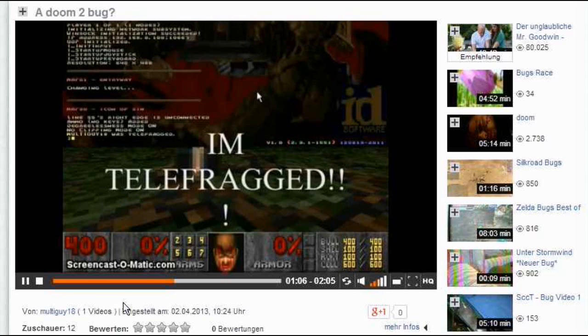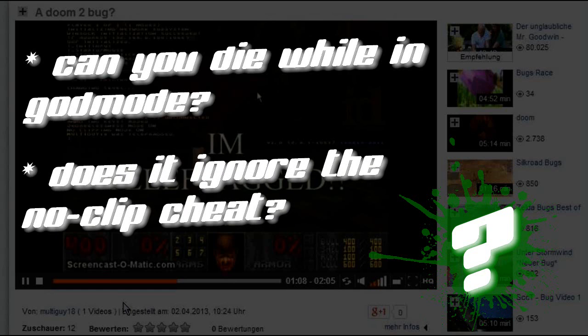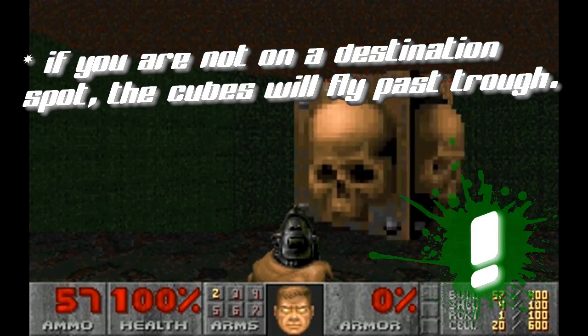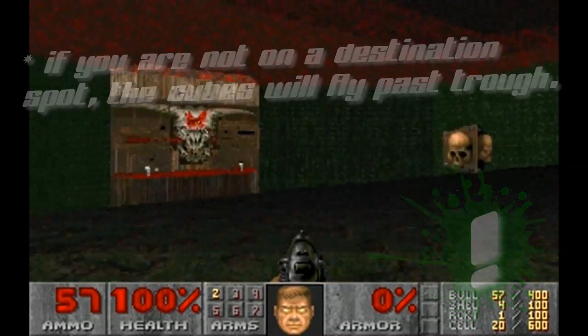So we have two questions here. Can we get killed by the skull boxes when in god mode? And do the boxes ignore the noclip cheat? The answer to the latter one is: the boxes will fly right through if you are not on the destination spot of the skull boxes, but you can still get telefragged.